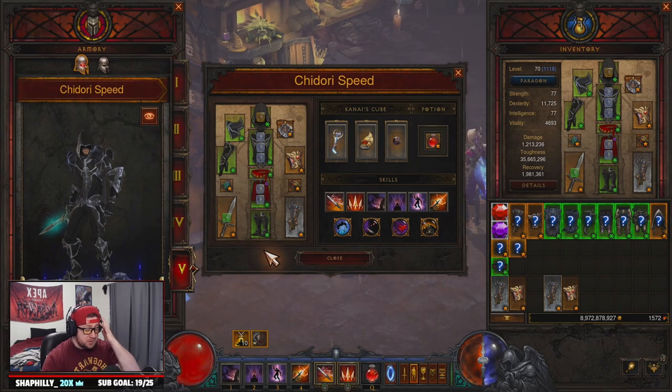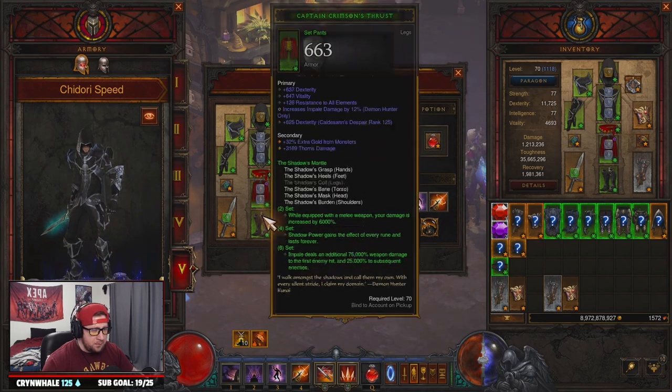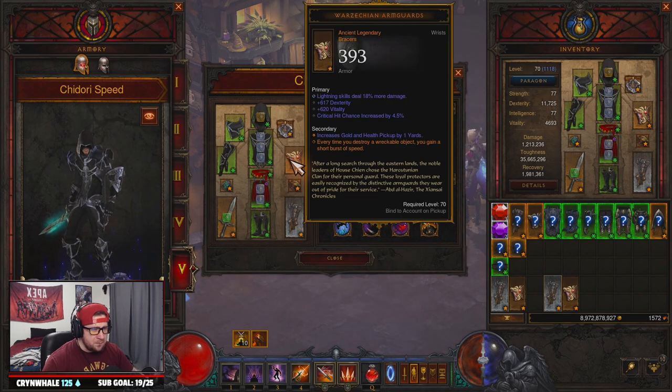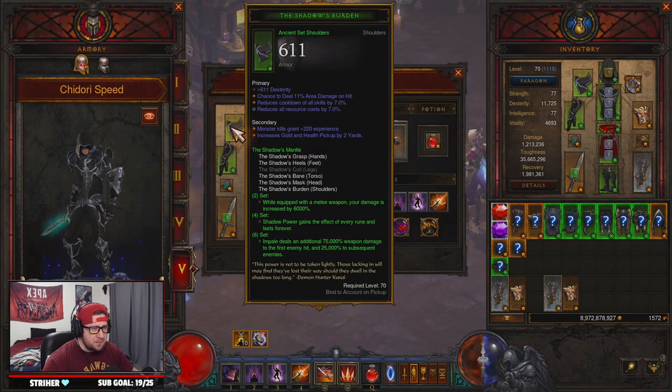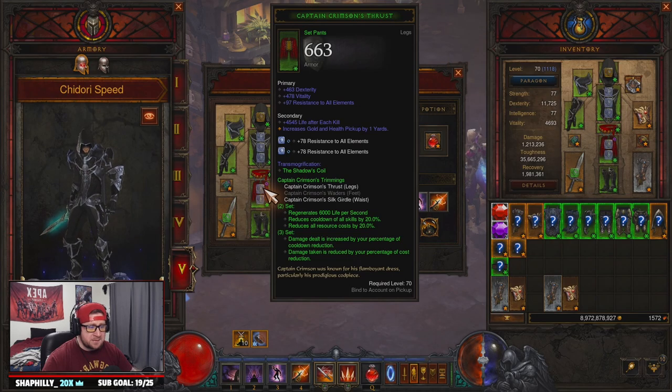Let's get into everything you're going to need. We made some changes here that are different from the last version. We were running the Guardian set, and then we swapped out our shoulders for Mantle of Channeling, which is now in the cube. Those are the main changes we made to the build, and what this does is it helps us keep our resources basically at full the entire time.